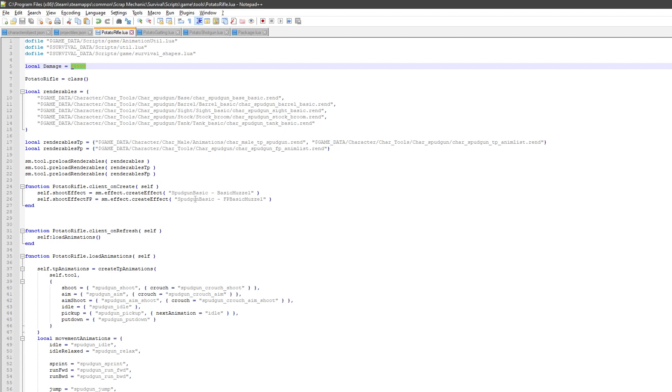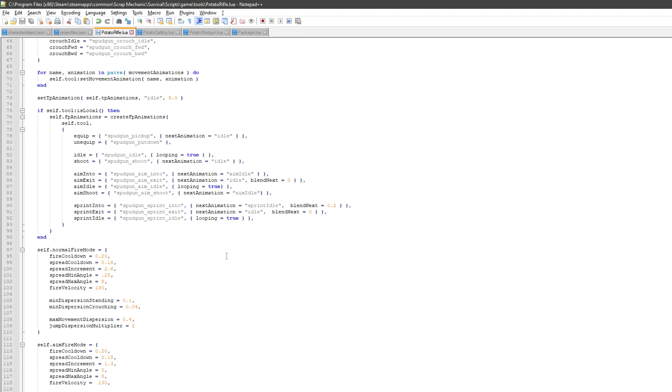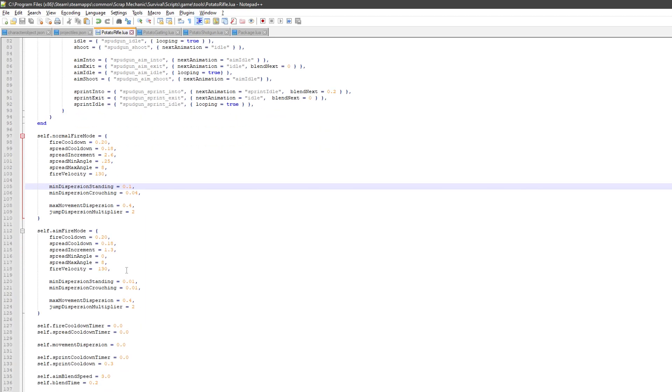I need to figure out where the block destruction is happening. I was trying to look through and find where the command to destroy blocks comes from with the durability — it doesn't seem to be in this file. But anyway, with this we're basically telling the spud gun to shoot cows. You can see we can adjust all sorts of stuff here like the fire velocity, the cooldown, the spread, the angle — all that sort of thing.